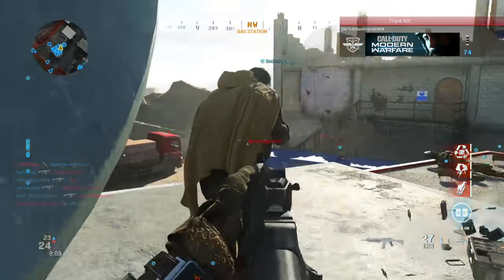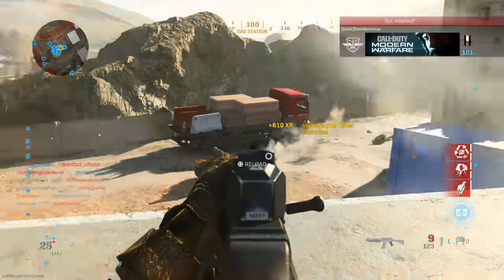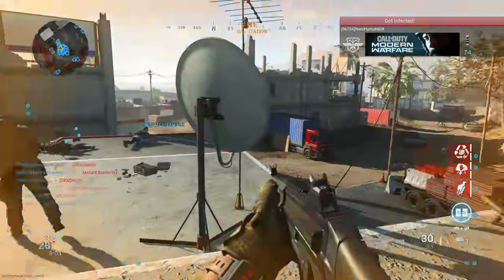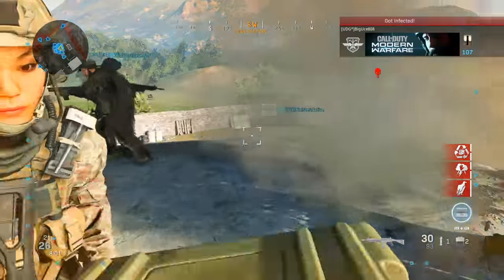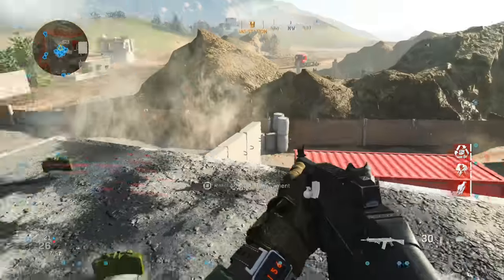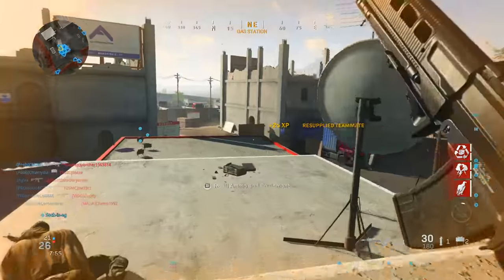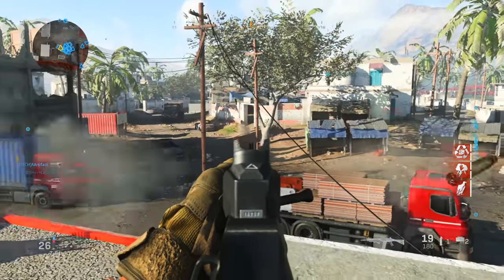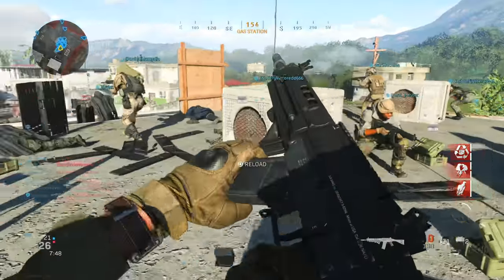Basically, once the tide is turned and there are enough infected to start overwhelming the survivors, it goes from 0 to 60 really fast. As you'll see in the gameplay, most players converge on one area as survivors to kind of lock down and shoot infected as they come toward them.